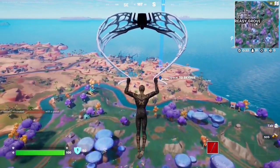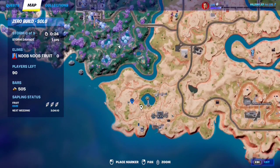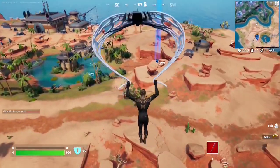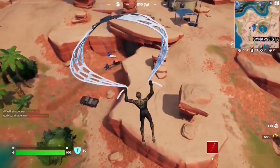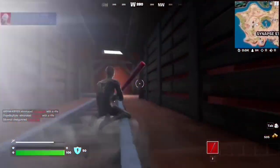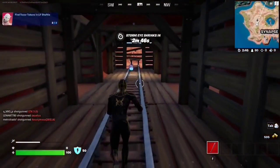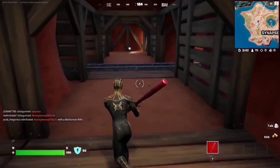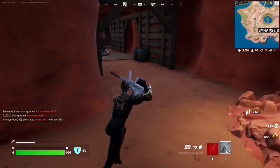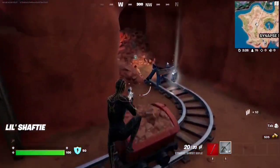For this Snap quest, you have to collect tower tokens at Little Shaft, which is this POI right west of Snap Station. Make your way to this spot — there's a little cave entrance right underneath this rock formation. The first token is right there. Then take a left, then take a right, and you will find the second one right here. Then jump off and there's the third one.